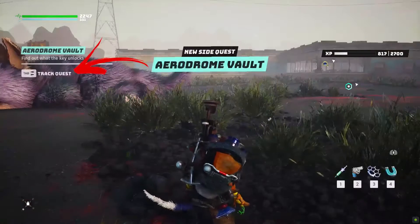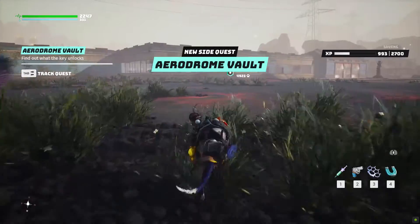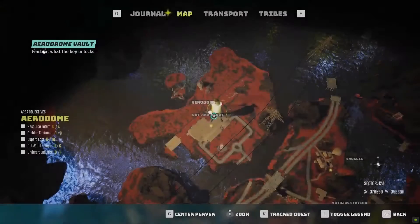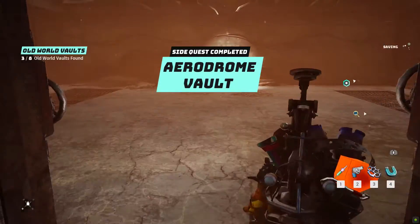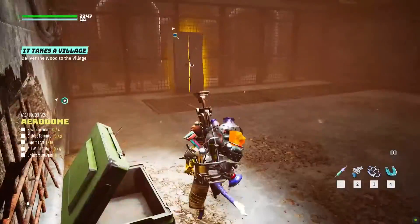Defeating the boss will give you a side quest that asks you to open the Aerodrome vault. If you track it, you will easily find the vault entrance location. In case you missed the opportunity, get to the top left external side of the mine building, where you can enter inside the vault using the key you just collected. In the middle of this room you can find a chest containing the first superb loot.